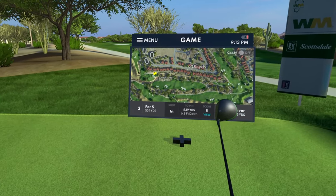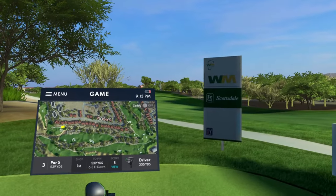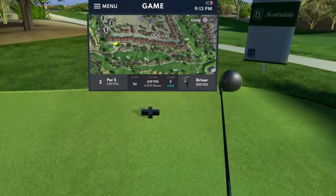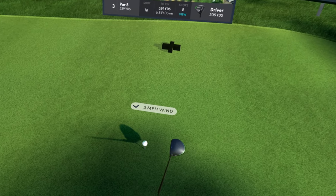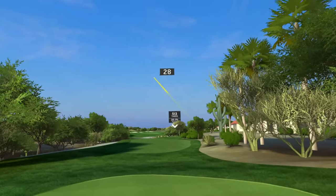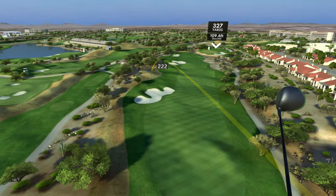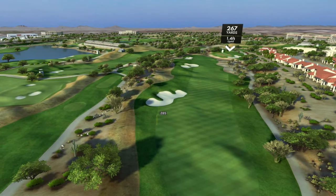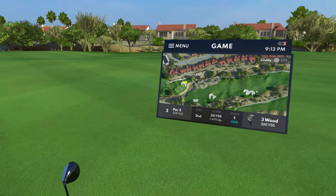Hole number three is a 539-yard par five. Yikes — that's to say the least. Hopefully we can make a stroke back here. Let's just see if we can get it to the fairway. A little bit left, that might be going in that bunker. Hit the rough and just stay there, please — we can't make it there, apparently.